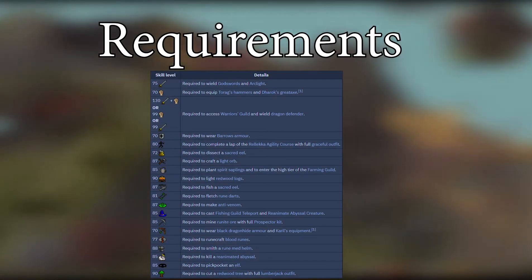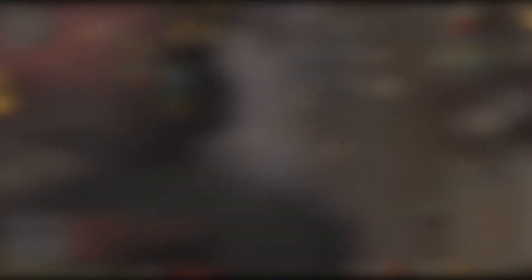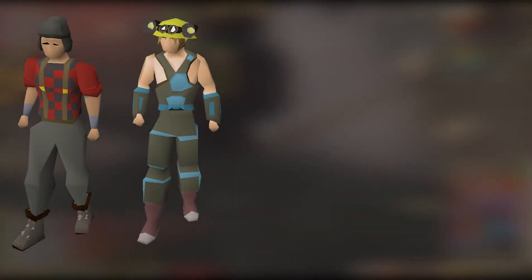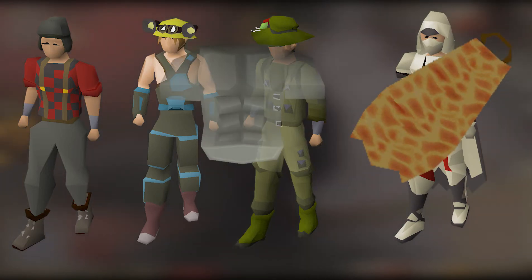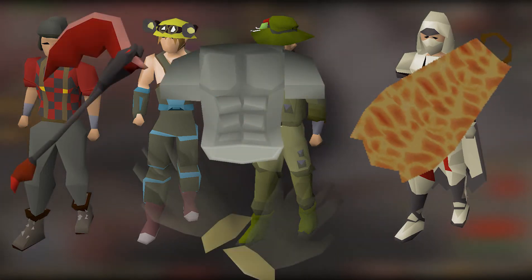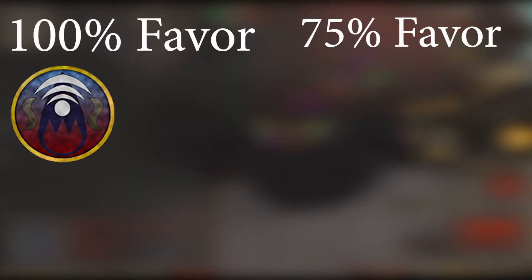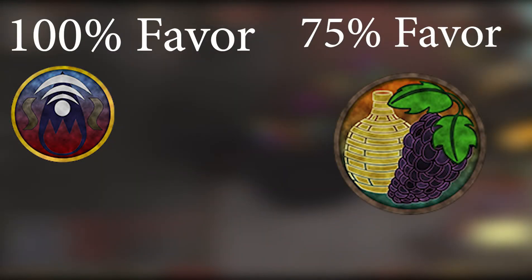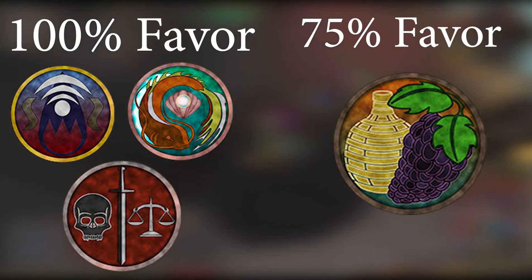The requirements? These clues require various skills as shown on screen. Master Clues also require several items to be unlocked including a lumberjack outfit, prospector's kit, angler's outfit, full graceful, a fire cape, a fighter torso, infernal axe, and barrows gloves. You also require 100% Arceuus favor, 75% Hosidius favor, 100% Piscarilius favor, and 100% Shayzien favor.